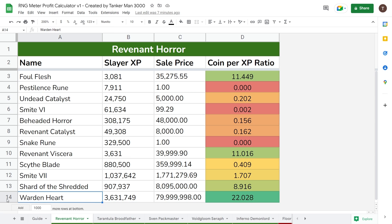Obviously it tells me that the Wordenheart is the best one for Revenant Horror. That one is a pretty obvious one because the most Slayer XP items are going to be the most expensive, since they take the longest to get. However, that does leave some confusing things — like you may think the Shard of the Shredded is the next best, when in reality you get more coins per XP just selling Revenant Viserra and setting that on the RNG meter. And things that take a lot, like the Scythe Blade, are actually really, really horrible.